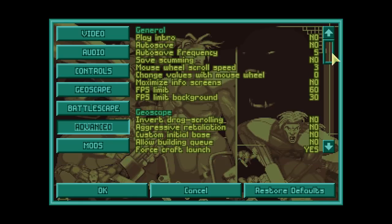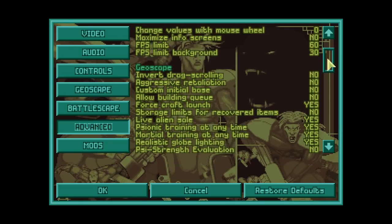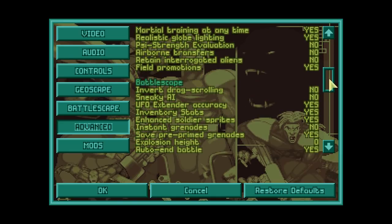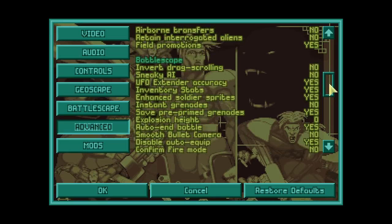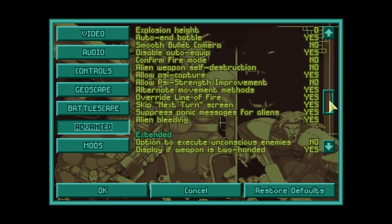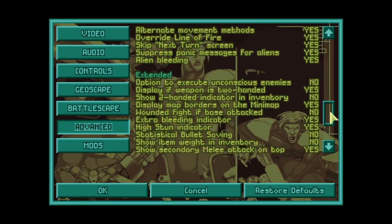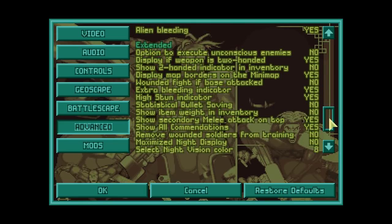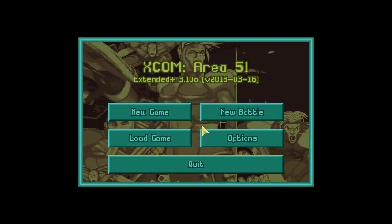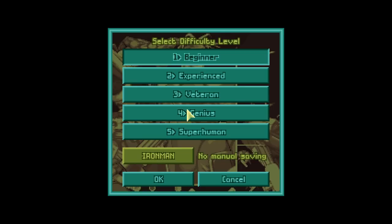These are my settings — I'll slowly scroll through so you can pause the video and check your favorite setting if it's on or off. I won't be reading all of those as it takes a lot of time, but basically this is it. Now without further ado, let's go ahead and click on New Game.